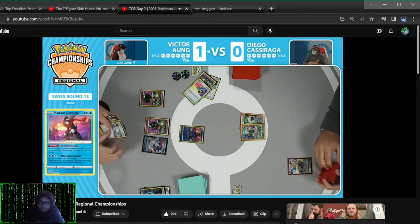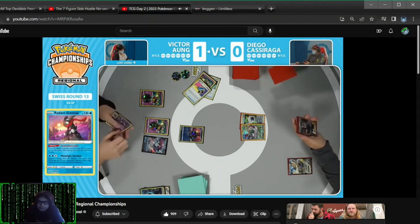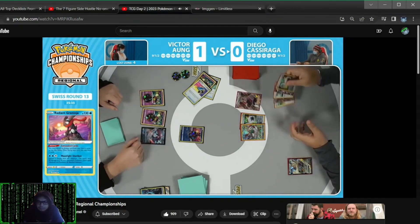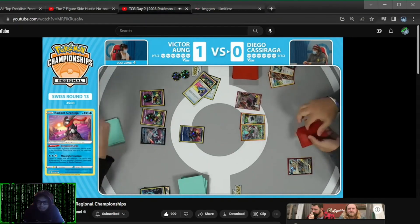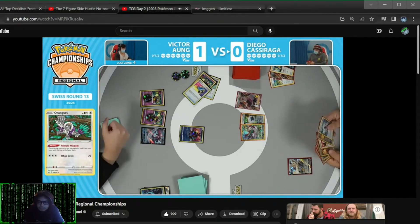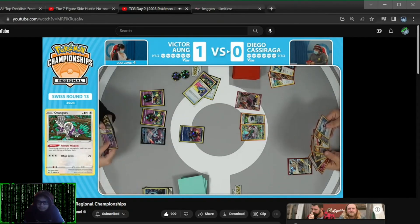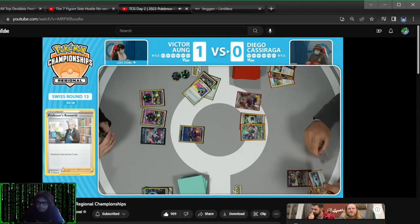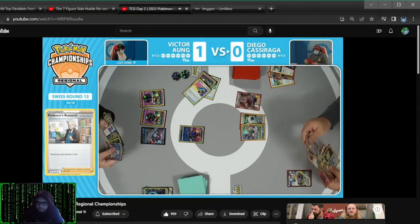I think we're going to see a retreat to that Radiant Greninja here — it is a card that does not get knocked out by Whack Down. That's something to look out for. We're not giving away free prize cards at this stage. Diego now draws double Turbo off the top, and this is a rough Professor's Research, just discarding a ton of supporters. We finally found a way to get Lugia V — it's in that Capture Energy.